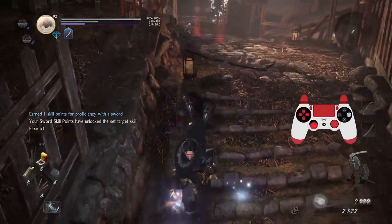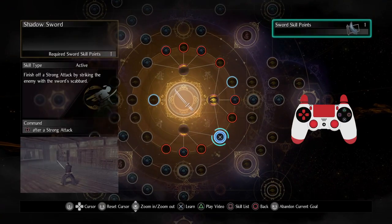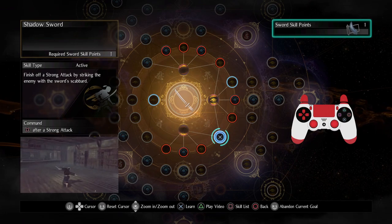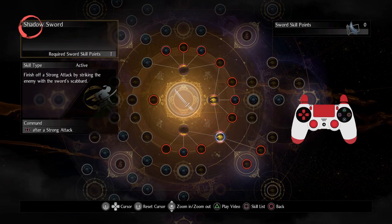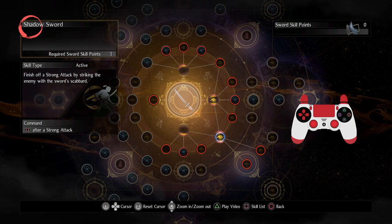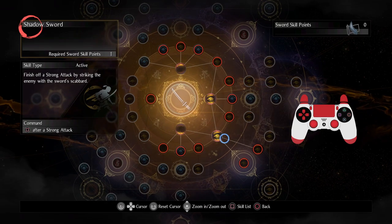Sword skill time! So remember I had set Shadow Sword, so this will be fun. Nice way to use strong attacks and use the scabbard. I'm guessing based on the fact we're using a scabbard it won't do that much damage, but I'm assuming it'll do a good amount of ki damage. So now I can use strong attacks in every stance and then follow up with this.